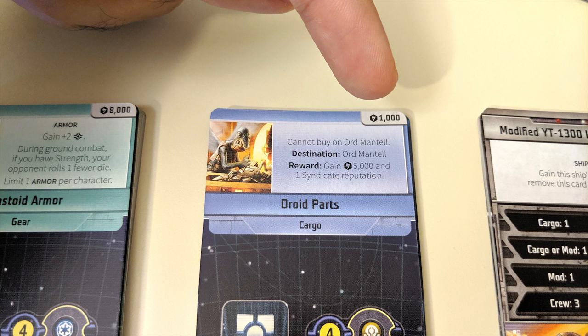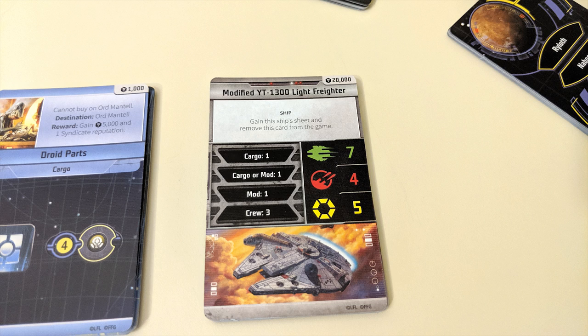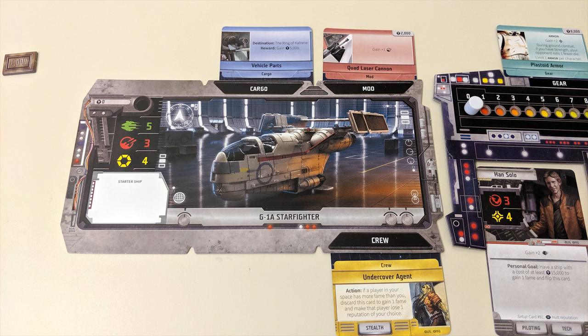Then you can spend credits equal to a card's printed cost in order to take it. If you don't have enough credits you have the option of bartering — take a card you purchased previously and subtract its full value from the total cost of the new card to a minimum of zero. Discard that old card to the bottom of the appropriate pile and take the new one. You'll do this automatically when purchasing a new ship.